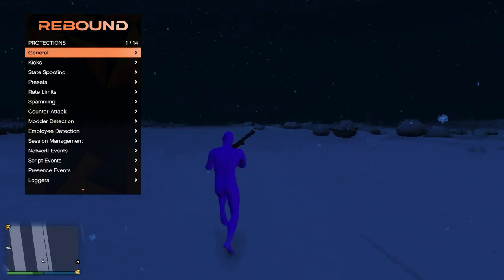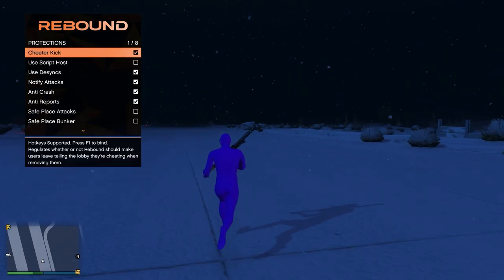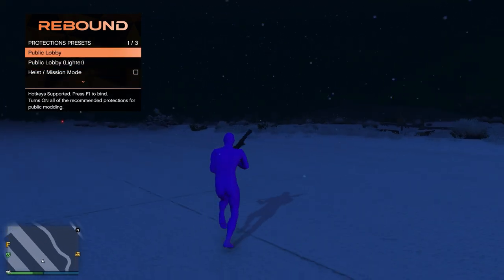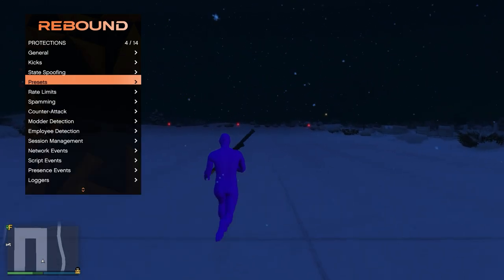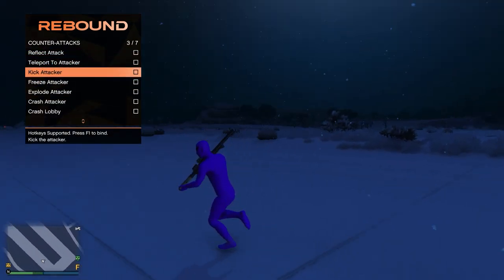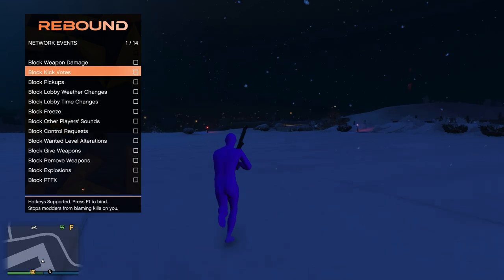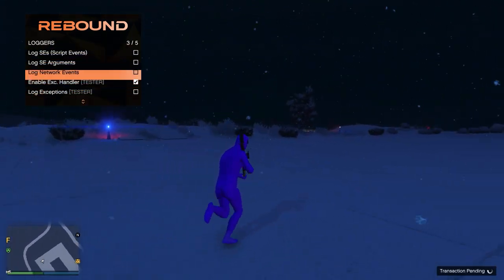Moving on to protections — these protections, I've got to say, are one of the best up there with 2Take1. These stop all kinds of kicks and crashes, so obviously we've got all our protections here. This menu actually does have presets — public lobby, public lobby lighter, which is a lighter version of the protections, and heist mode. We've got rate limits, spamming, counter-attack — so if someone kicks me, I'll kick them back — monitor detection, Rockstar detection, session management, network events, script events, present events, and loggers.